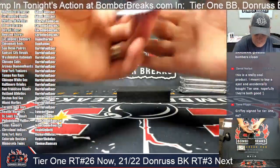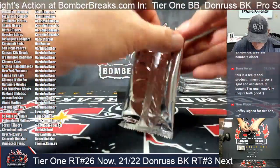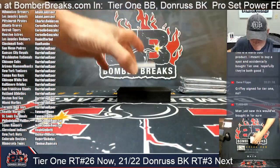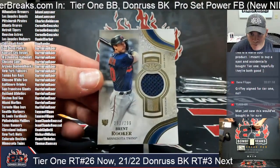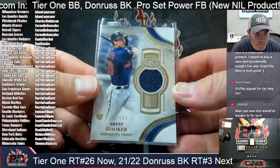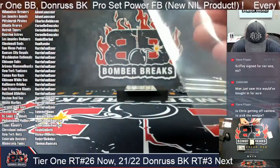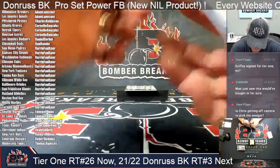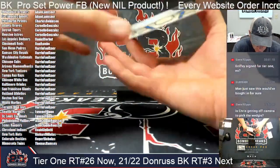All right guys, good luck, let's go ahead and get started with the four boxes. First card out — 299 for the Twins, Brent Rooker, 293/299 — that is a rookie card. And the Twins for Thomas — first autograph card, Franklin Kilomay, 94 out of 300, New York Mets. Rookie card there — Franklin Kilomay. And next on autograph mem...